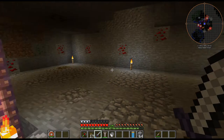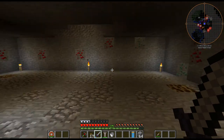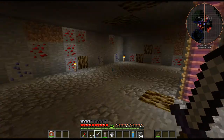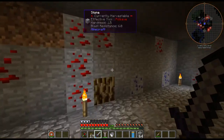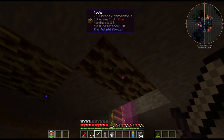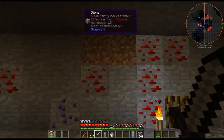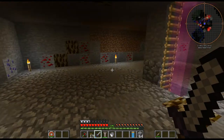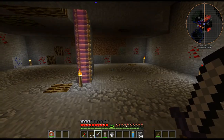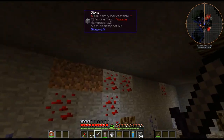Hello, my name is CarX82 and welcome back to my Greg Tech New Horizons series. We're just in the Twilight Forest, as you can see from the roots, which are kind of a pain when mining — these need to be chopped with an axe, the dirt and gravel with a shovel, and the stone with my hammer. I just find it a bit annoying.